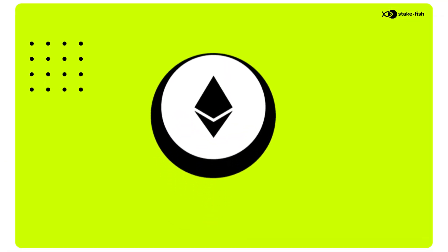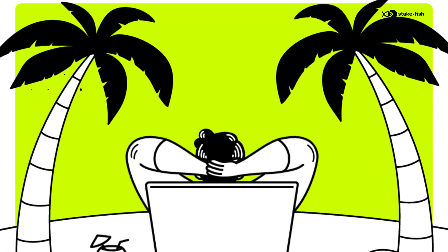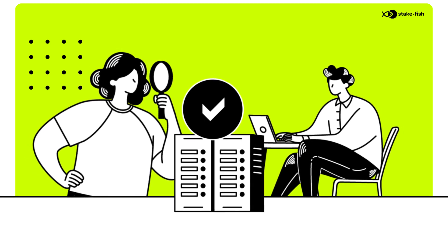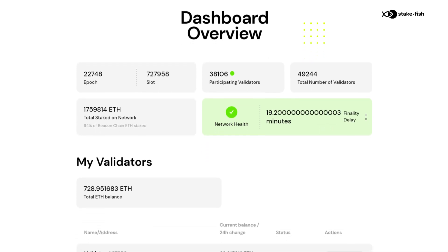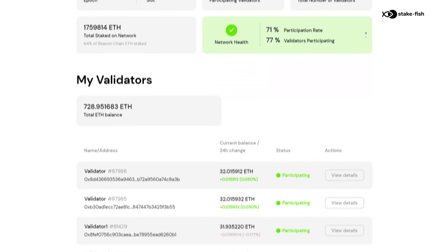Once you have deposited ETH and paid our nominal industry-leading service fee, you can just sit back and relax. We take it from there by spinning up the validators for you and closely monitoring them to ensure they are secure and performant. Log into your dashboard anytime to see key metrics on the Beacon Chain and your validators in action, and track the staking rewards you are earning in real time.